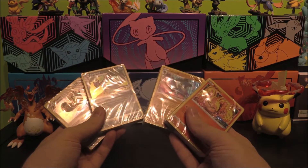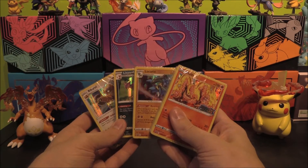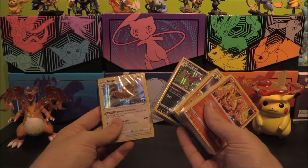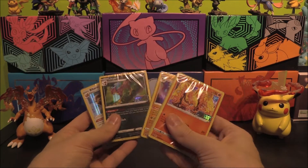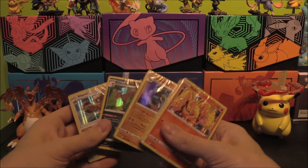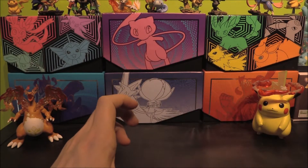Essentially we have got Moltres, Lucario, Liepard, and Bibarel — so an interesting mixture. I can see Moltres and Lucario being pretty interesting. Not too sure on the other two just yet, but we'll have a look. The Bibarel as a holo is pretty funny. This one looks awesome — I might have to get several if I wanted to make a deck. The backs have codes, which will hopefully give us these four. We're going to go through them one by one, starting with Moltres.